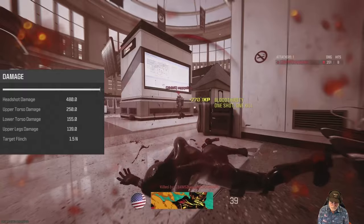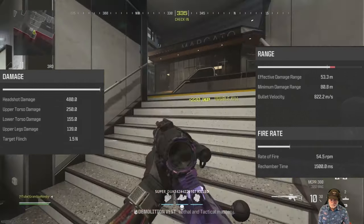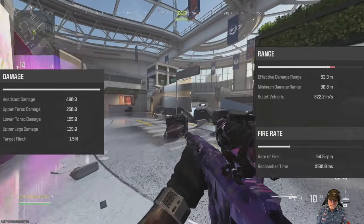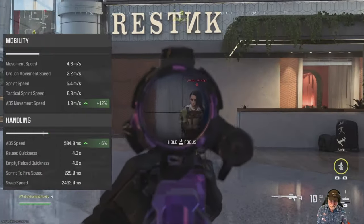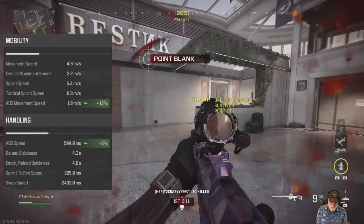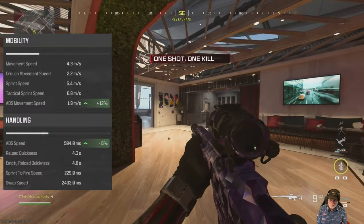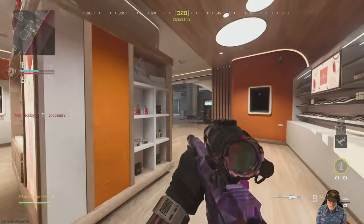It's a beast, and the ranges are awesome. 53.3 meters for the effective damage range, and the minimum is 80 meters, with a great bullet velocity at 822 meters per second. Mobility is good. The ADS is a bit slow at 500 milliseconds, but it doesn't stop old Grandpa Newby.